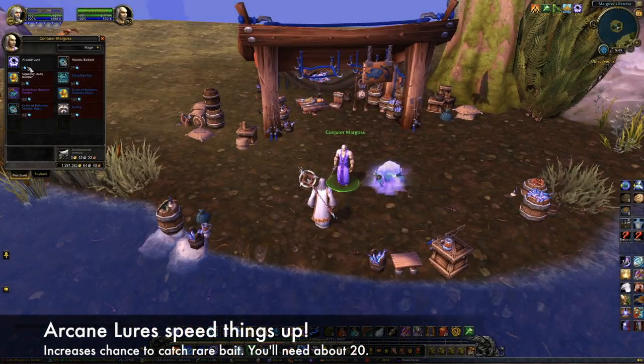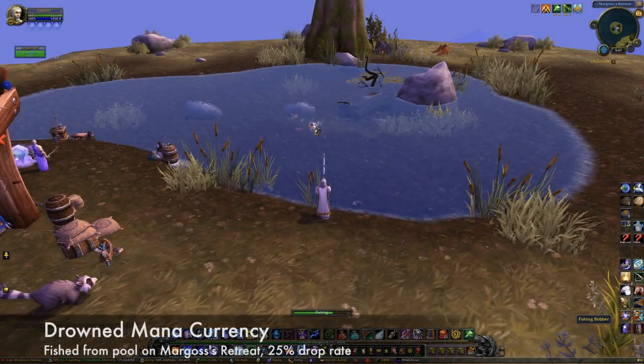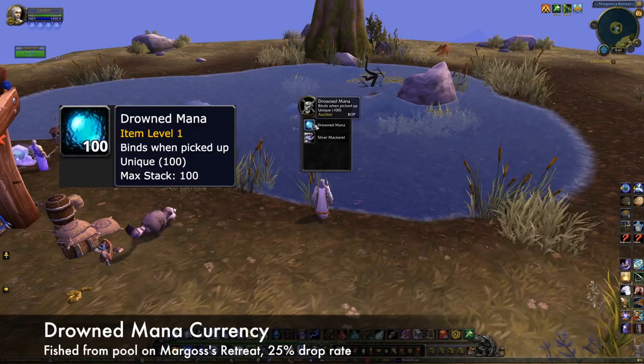Margos has various items for sale, including the Arcane Lure, which increases the chance that you'll find rare bait for 10 minutes. This is not required, but it does significantly cut down on the time it takes to complete the achievement. You'll need about 20 Arcane Lures, maybe more if you're unlucky. The currency to buy them is called Drowned Mana, which can only be obtained by fishing in the pool on Margos's retreat at about a 25% drop rate.